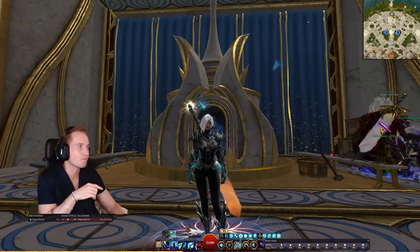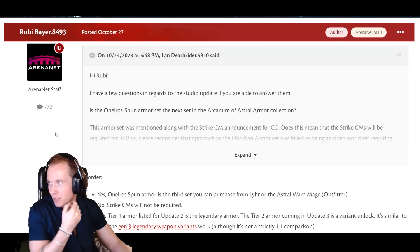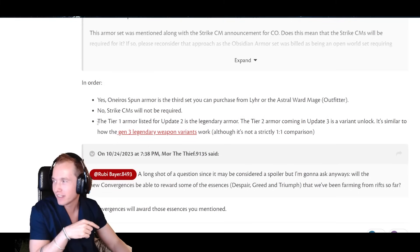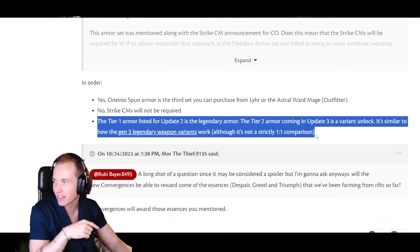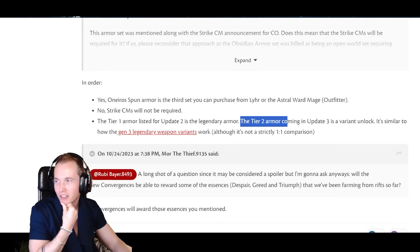What sparked this was this post by Ruby that I only saw today, but it was posted on October 27th. It literally answers a question — she says the tier 1 armor listed for update 2 is the legendary armor; the tier 2 armor coming in update 3 is a variant unlock. It's similar to how gen 3 legendary weapon variants were, although it's not strictly a one-to-one comparison.